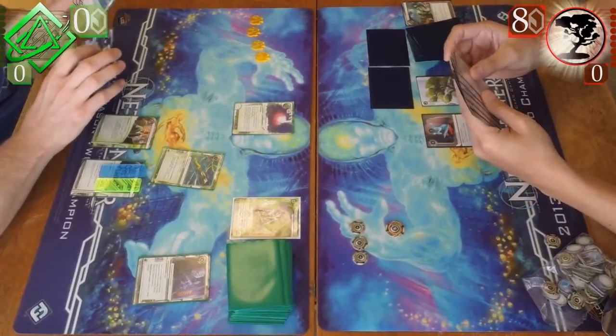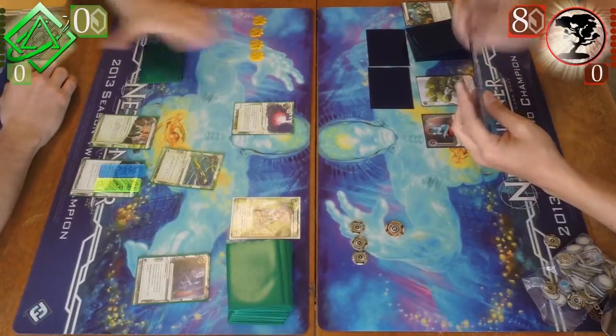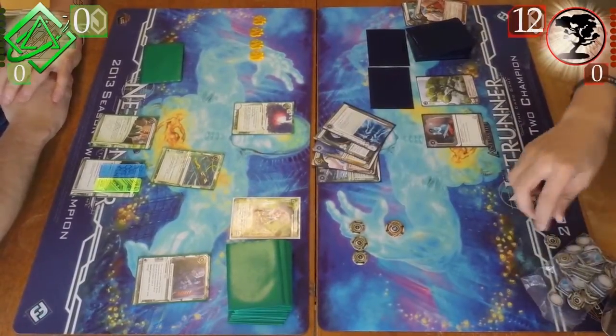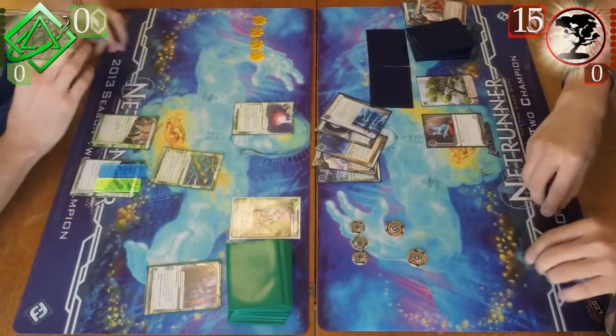He rezzes the Pad Campaign. And on my side of the board, you do see that Lockpick and Ghost Runner — that was all fueled by the Professional Contacts money, both the draw and the credits. So it's nice to have those little recurring bits there.